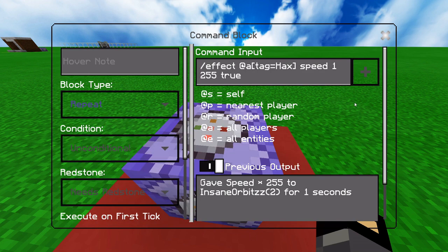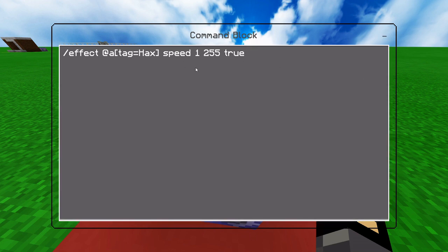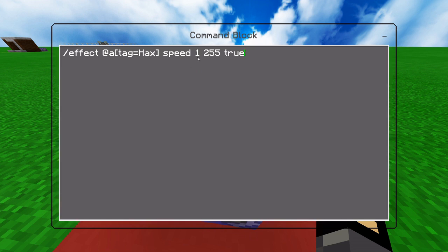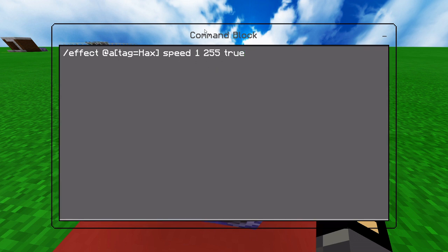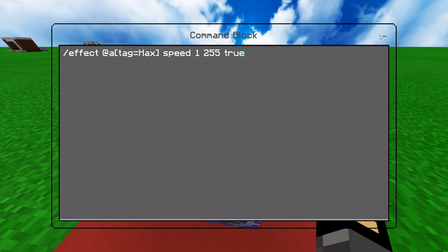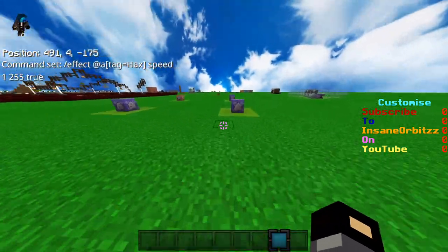This will be on always active, so the one second duration doesn't really matter — you can put any number you want. I use one just because it's easier. 255 is the max speed. You can alter this to whatever you want — anything between 1 and 255 will work. Setting true hides the particles, so it doesn't look like you just have a speed potion effect — not that anyone would believe that at that speed anyway.